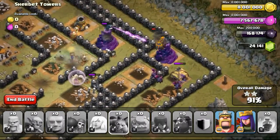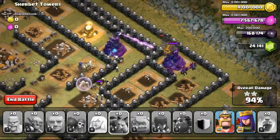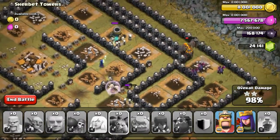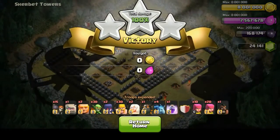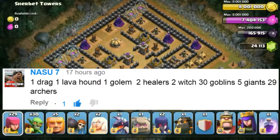Just carrying on the raid — as you can see the minions have almost gone down from all the damage from the wizard towers. But not to worry, there's actually a witch over there with a lot of skeletons, and the Lava Hound is still alive. Lava Hound won't be attacked — scoring us the 3 stars. So yeah, the next one was submitted by Nasu.